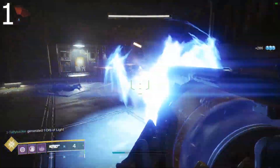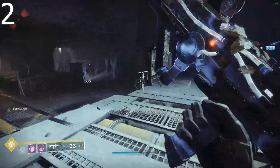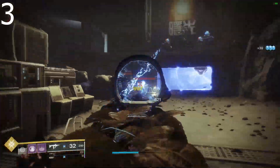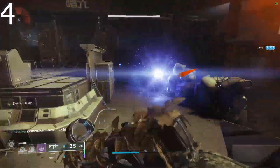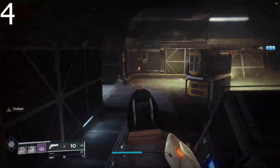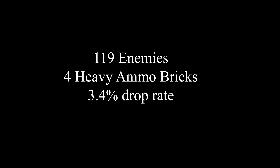I'm going to let the rest of the first one play out just so you can get an idea of how often the drops occur without an ammo finder. If you're not paying full attention it'll slow down and there will be a loud ding. At the end of the first lost sector: 119 enemies killed, 4 heavy ammo bricks — that is a 3.4 percent drop rate per enemy killed on average.